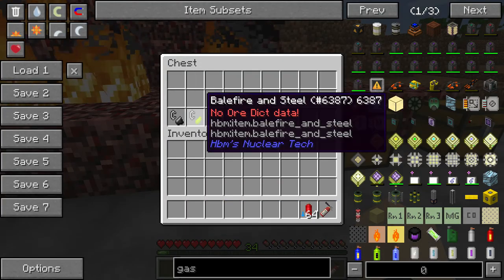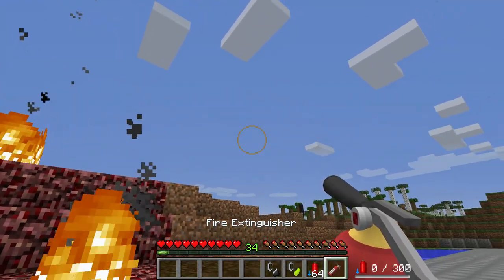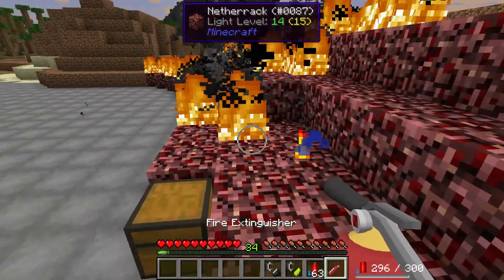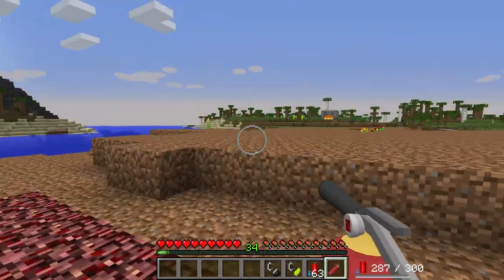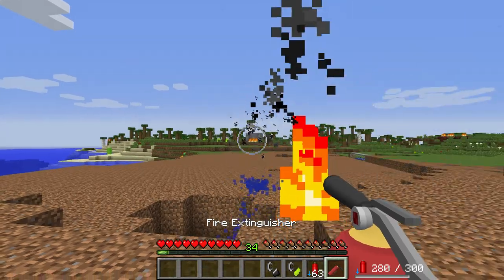Anyway, let's get into it, shall we? We got a little flint and steel, and we have a bale fire flint and steel. It even puts out fires on netherrack — not netherite, netherrack. That's literally where we tested it before. That's got a pretty good range too.